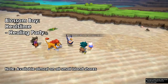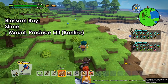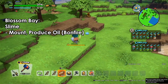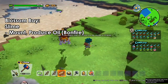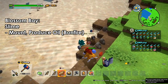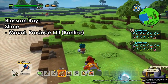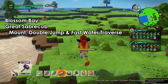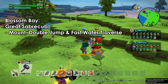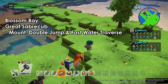Now we have the slime. These guys are everywhere. If you befriend them you can actually mount them — they get bigger and you can mount on them. Also, if you have uncovered bonfires on your island, they will produce oil. They are good for producing oil since we need it for cooking. Just leave an open flame bonfire and they will do it for you. Then we have the great saber cub — same as the great saber cat: mount, double jump, and fast travel, and they're easier to catch.